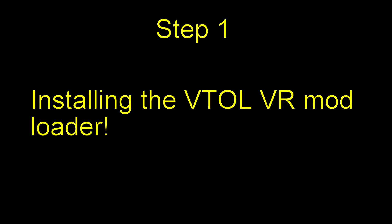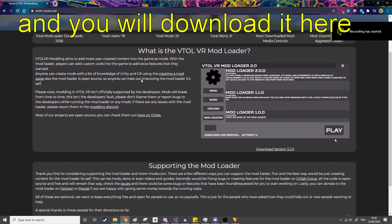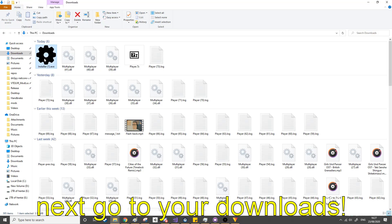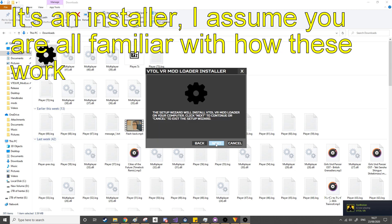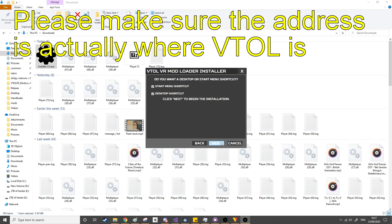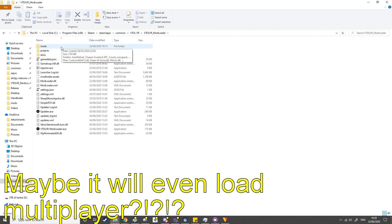Step 1: Installing the VTOL VR mod loader. The first step is actually purchasing VTOL VR, but I'll just assume you already have it. After that, go to the mod loader website — link is in the description — and download it. Go to your downloads folder and run the mod loader as an administrator. It's an installer; just click next until it goes away. Make sure the install address is actually where your VTOL VR is located. You will now find a new folder called 'mod loader' in your VTOL VR folder. It will load mods — maybe even multiplayer.